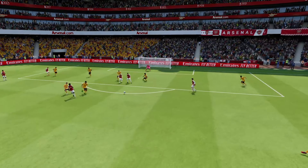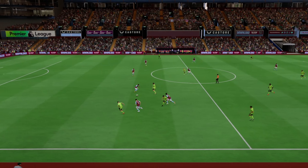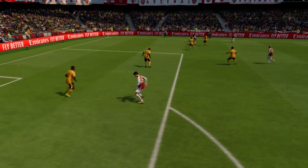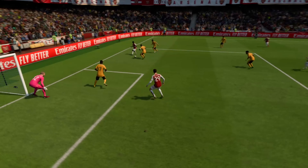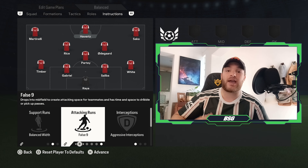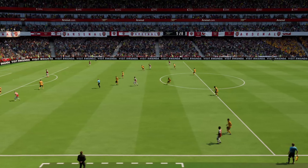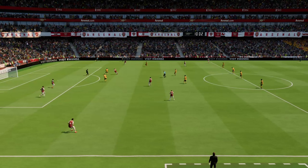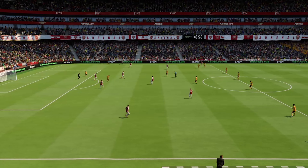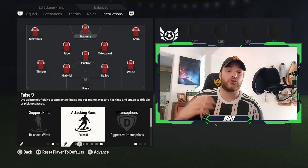For the support runs, Havertz will be left on balance, allowing him to drift into those wider zones, and this will also allow for fluidity to occur — having Martinelli interchange with Havertz on that left-hand side, or even Havertz interchanging with Saka. With this balanced role, he will be able to successfully be in and out of those central zones quite a lot. Havertz is a very good hold-up striker who can use his physicality, but he's also well known for the ability to drift into the midfield zones and combine very efficiently with the likes of Declan Rice and Odegaard. This false nine role will allow him to drop into the midfield and interchange positions with your two number eights.